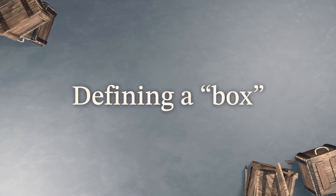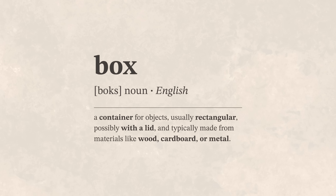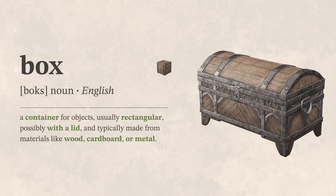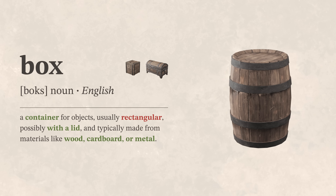First, let's precisely define what a box is. Most dictionaries agree it's a container for objects, usually rectangular, possibly with a lid, and typically made from materials like wood, cardboard, or metal. Thinking about the containers in the game, crates match that definition perfectly — we'll count them. Chests also qualify; they serve a specific function but still fit the description. I'm excluding soft containers like backpacks and pouches, and also vases. Barrels aren't rectangular, but they check every other box and absolutely contribute to the feeling that the game world is overflowing with containers, so I'm including them.